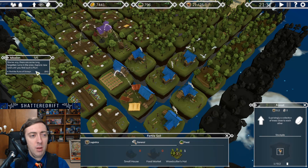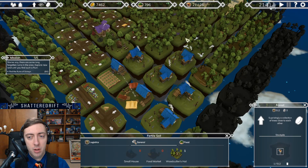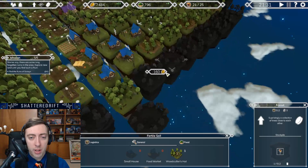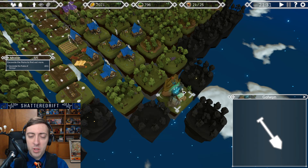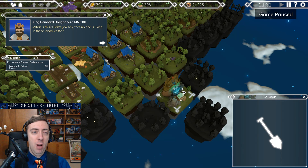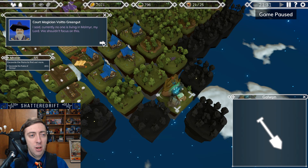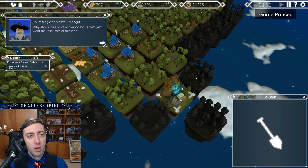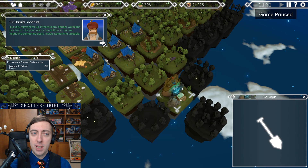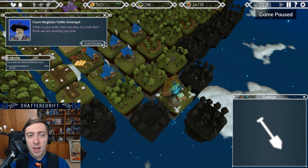Should we say there are some long-forgotten ruins in the area? Explore land until you find a ruin. Was that just guaranteed to happen? What is this? Didn't you say no one is living in these lands, Vito? I said currently no one is living in Malmere, my lord — we shouldn't focus on this. Hey fool, stop wasting our time and get out of this forest. Wait a minute — let's excavate these ruins. Maybe we find out why exactly no one is living here anymore. It is very relevant — if there's any danger, we might be able to take precautions. In addition, we might find something useful inside. Something valuable. Let's find out.